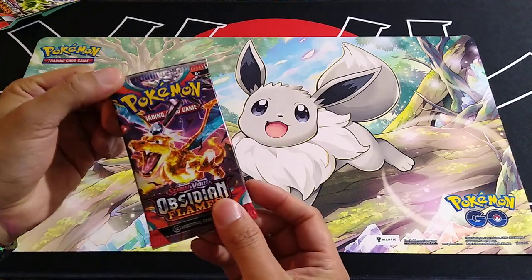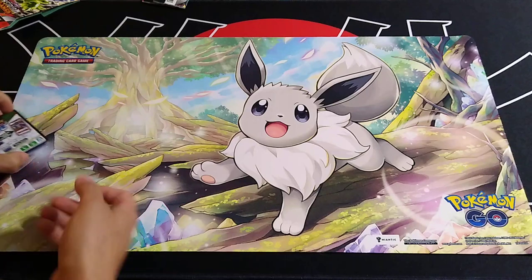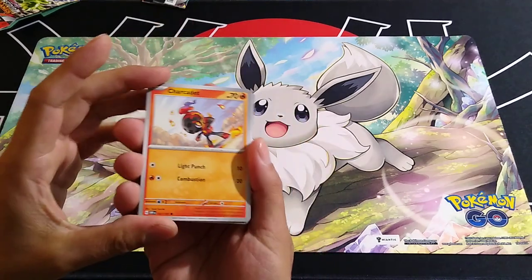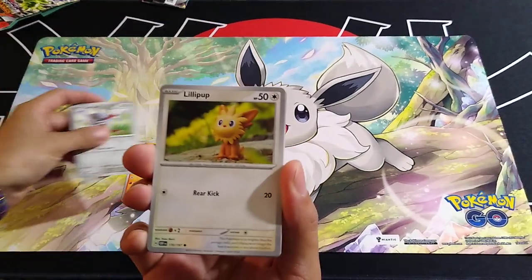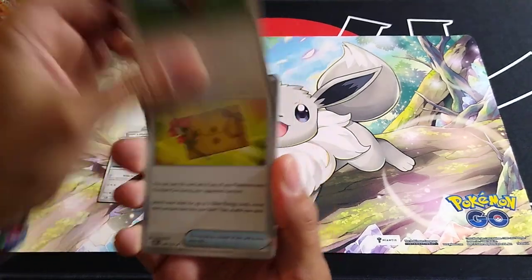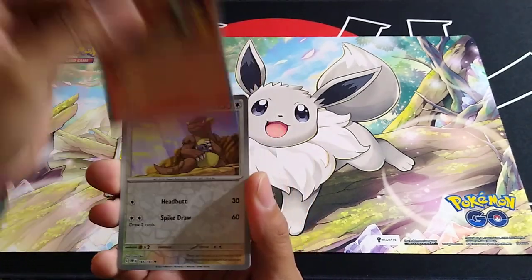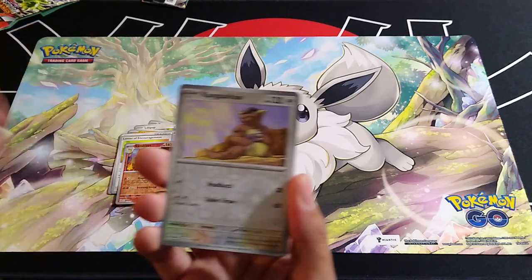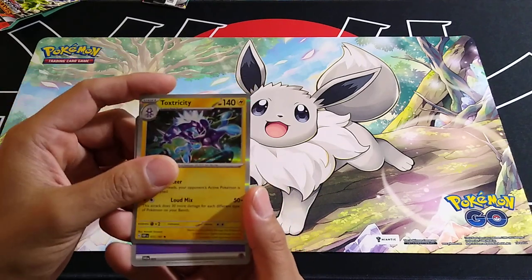I don't really wanna mess up this pack. They're bringing new Pokémon on me — I'm not even gonna pronounce these, y'all. All I really care about is what is going to be the hit. All I wanna know is what is the hit? Camerupt, reverse. Kangaskhan, reverse. Man — I'm just drawn to some of the art in this set. Toxtrickity! I'll take it, I'll take it.